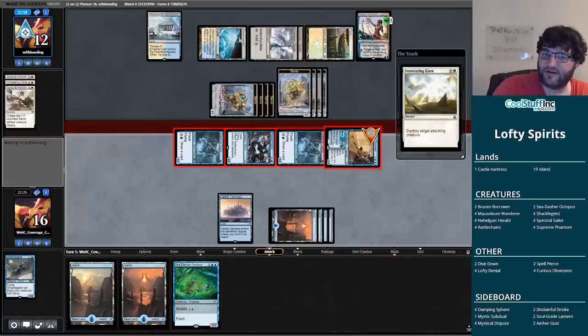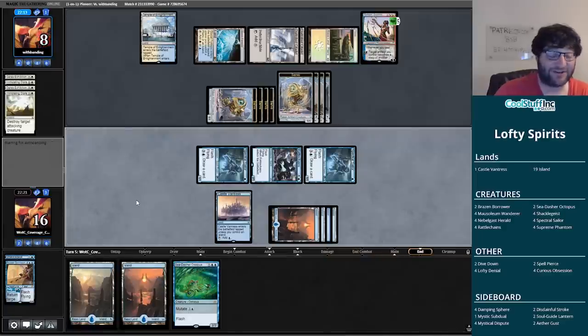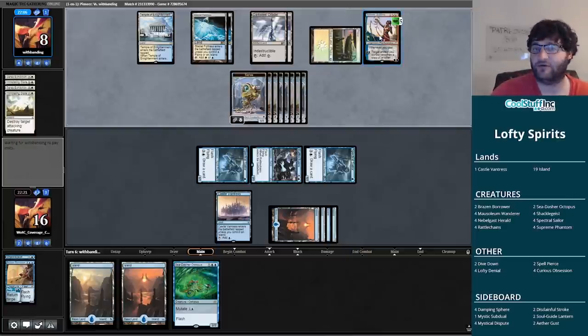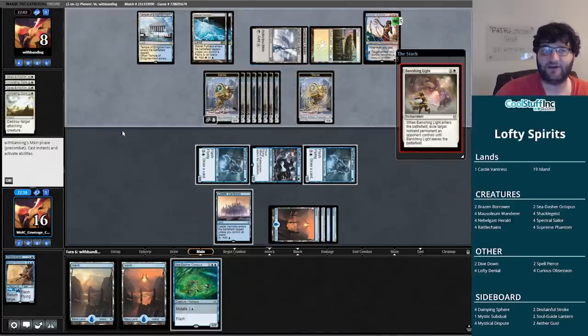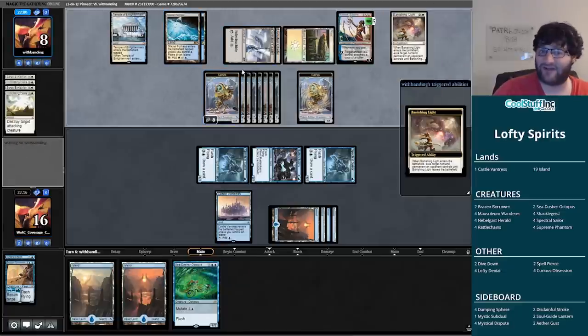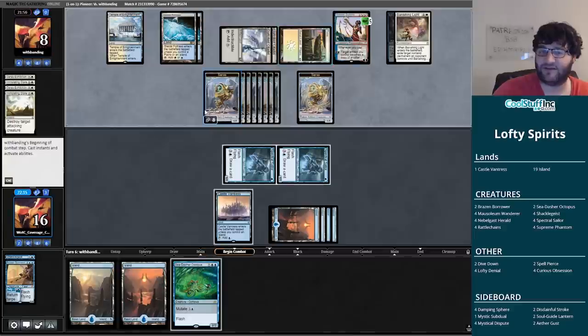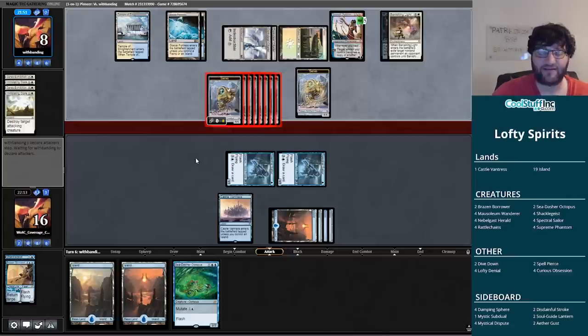Not the worst draw, we still get in for four. But my opponent cracks back for eight, so they actually do have us dead — not this turn but the next. The servo beatdown might just get there. I didn't know what they had — I actually thought the line of attacking here was correct. It might not work out. Our opponent was really able to get rolling with these servos and having removal was big for them. Mainly we flooded out — on seven lands, going to come up one creature short.